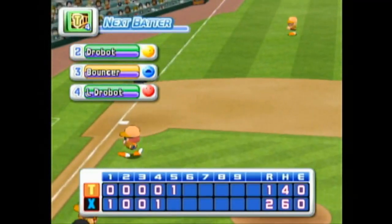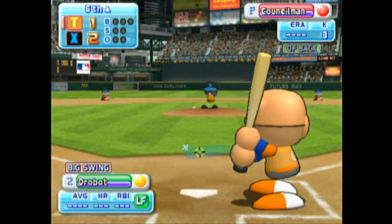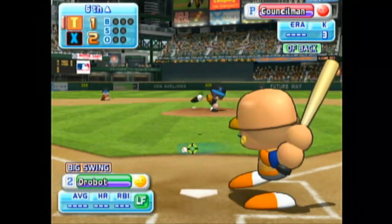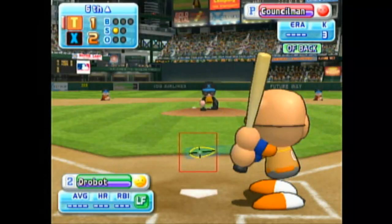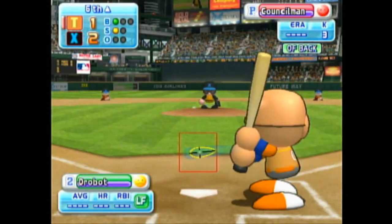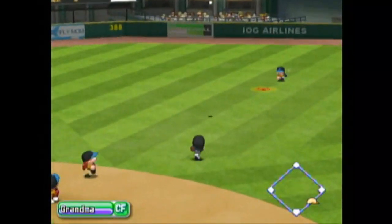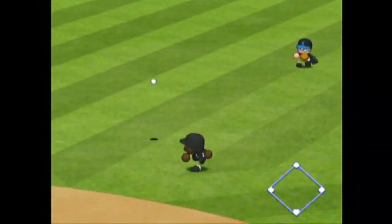At the end of the fifth inning: Tokyo two, Ottawa one. The sixth inning is coming up next. Sky, here we go for the first pitch — that's a strike. Count one and one. Fly to shallow center field — he got it, out. One away.